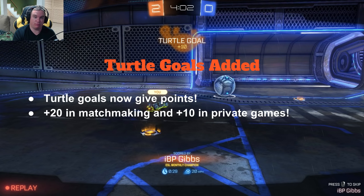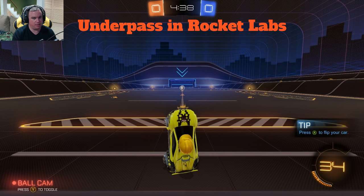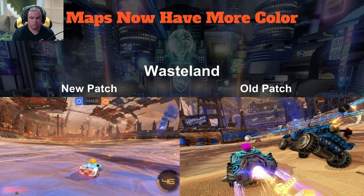Moving on — Underpass in Rocket Labs. They did not mention this map except that it would not be in the Rocket Labs playlist anymore. It's a Rocket Labs map, but now it's basically Neo Tokyo without the skin. I think it's identical to the Neo Tokyo map, it just doesn't have a skin — it's more of that Tron feel, and it has these weird little gray boxes around. Either way, Underpass is alive in Rocket Labs. I assume eventually Psyonix might take this map out entirely since we have Neo Tokyo now, but for now if you want a more Tron-y feel, play it in Underpass in Rocket Labs.